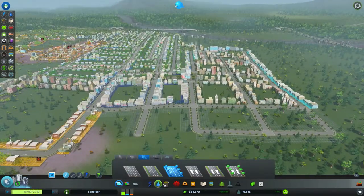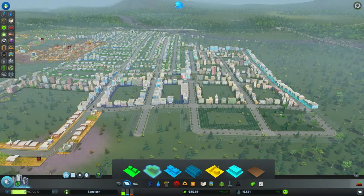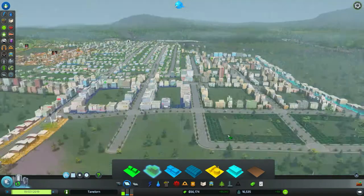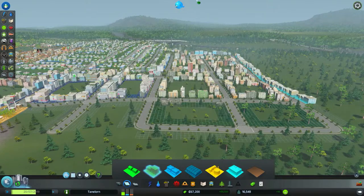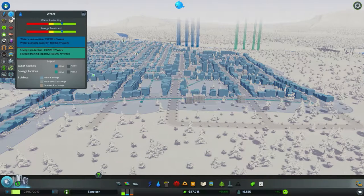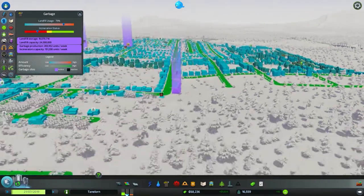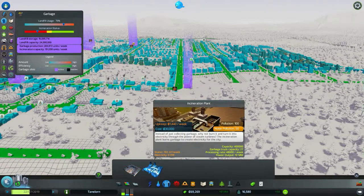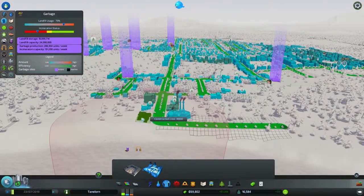Quelle direction on va donner à tout ça ? On va déjà essayer de suivre les besoins spécifiés. On va densifier, c'était prévu à la base. Dès qu'on reprend ce type de jeu, je ne peux pas incinérer beaucoup. Je pourrais aussi améliorer ma capacité de traitement de déchets en en mettant une nouvelle. Ça pollue pas mal et ça coûte cher, mais on ne peut pas vivre dans la merde non plus.